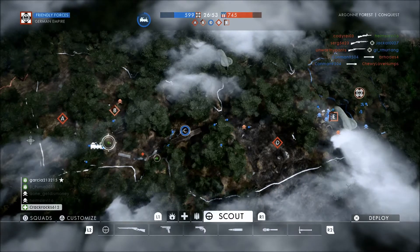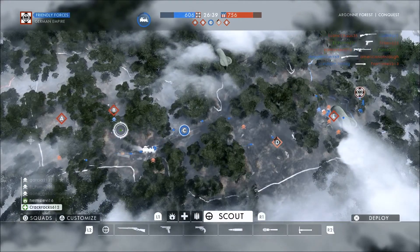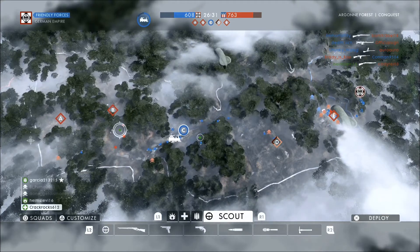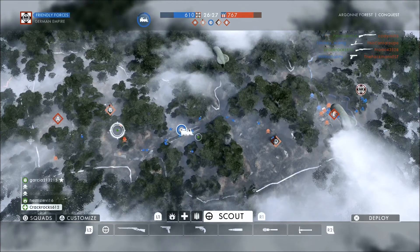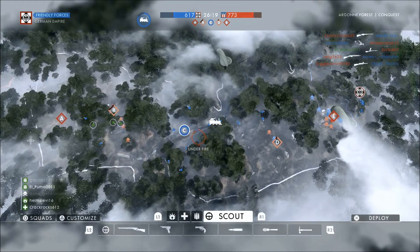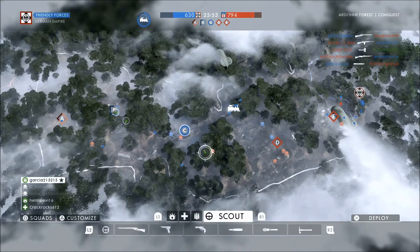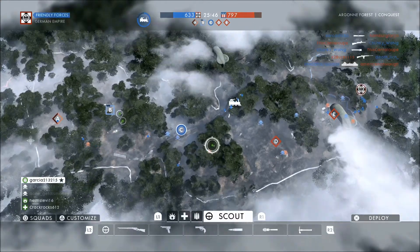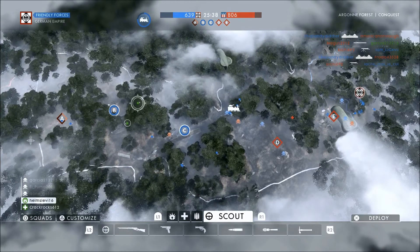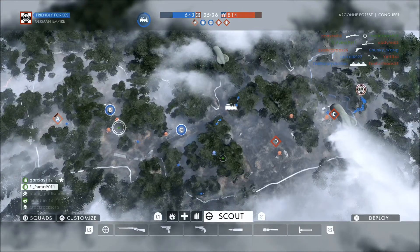Let me know in the comments if y'all are having this problem. If so, what console are you on? Or if you're on PC, be sure to let us know. The only thing I don't like about it is that I had to switch — I was using L2 and R2 to zoom in and shoot. But the gun was jamming every time I tried to shoot, so I had to switch it over to L1 and R1 to aim and shoot instead of L2 and R2. I would like to think they're going to fix it soon, but when I was looking up how to fix this problem, evidently it's been going on since Battlefield 4, so I'm not sure if they're going to fix it anytime soon. If you're a really big fan of sniper rifles and you're having this problem, you may want to try out this little trick.